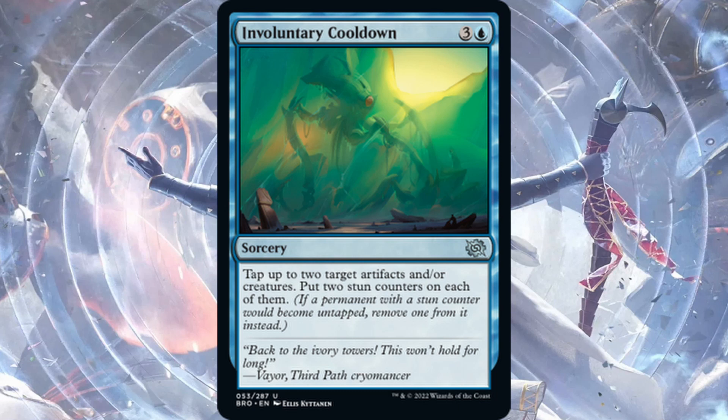Involuntary Cooldown — one blue, three generic for a sorcery. Tap up to two target artifacts and/or creatures and put two stun counters on each of them. It's a bit expensive and it's purely a tempo card — sorcery speed means you can't do it at instant speed. The two stun counters mean those things don't untap for two turns. I don't think this sees much constructed play since you don't want to tap out four mana at sorcery speed, but it could be decent in limited.